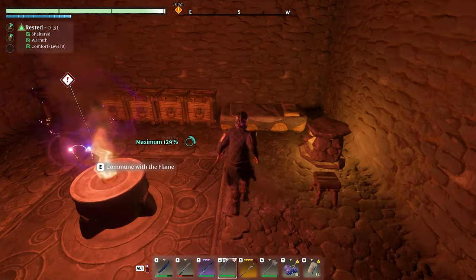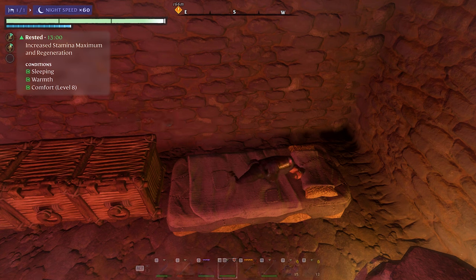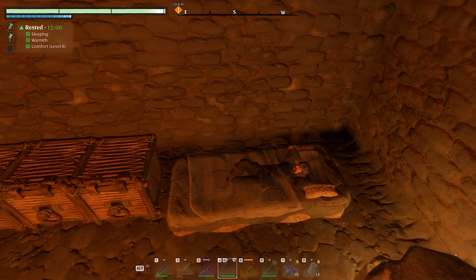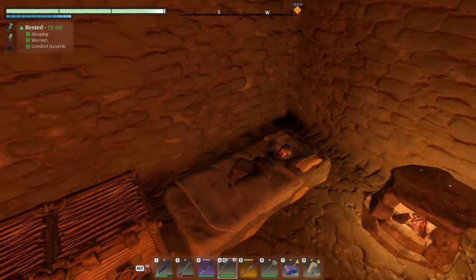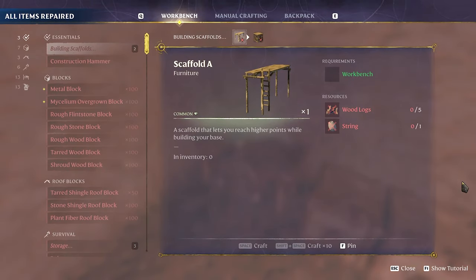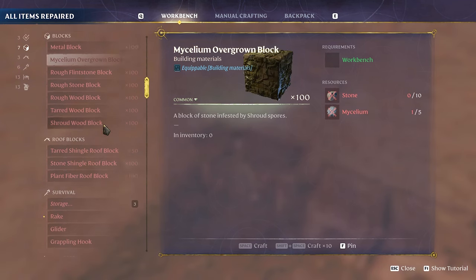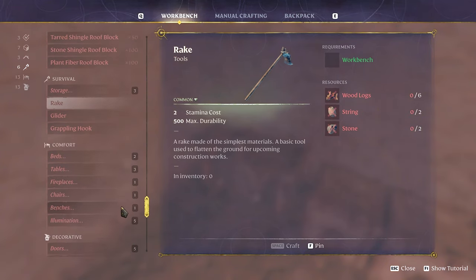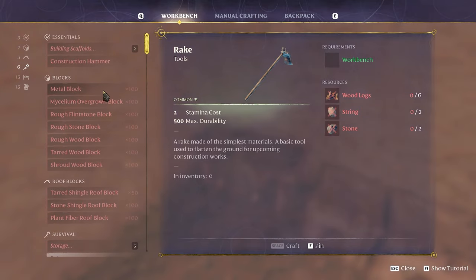Let's go ahead and sleep it off and take a look at what we actually got. It's funny because some items can be like better rarity but not really showing you straight up better damage, but that's okay. I want a better wand, not necessarily a staff — I think this staff is only gonna heal me. Metal block, mycelium — this is just a rake. A rake! Flattened ground — okay, that's just for building stuff.